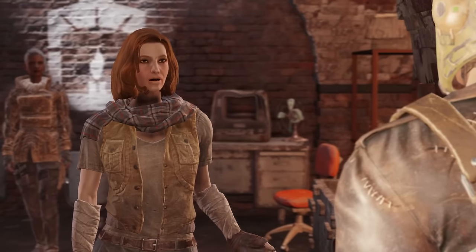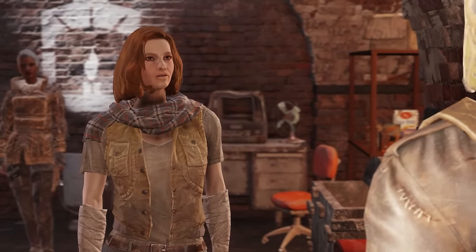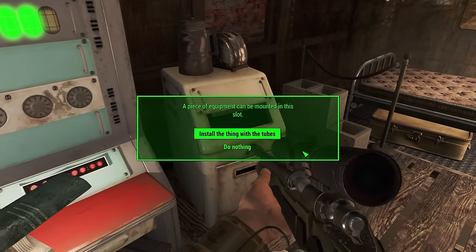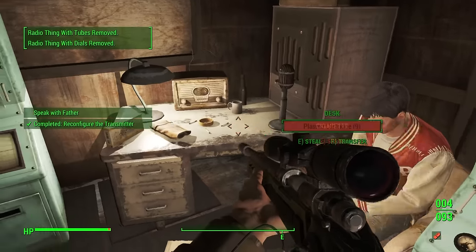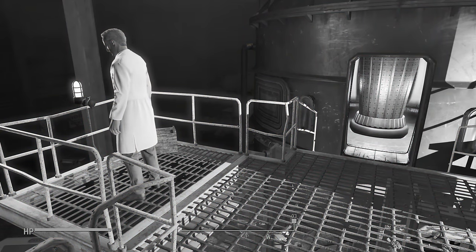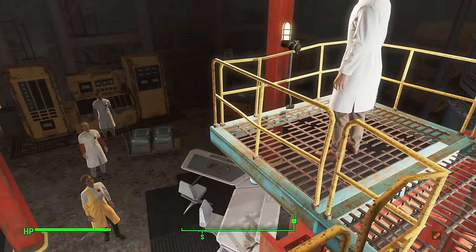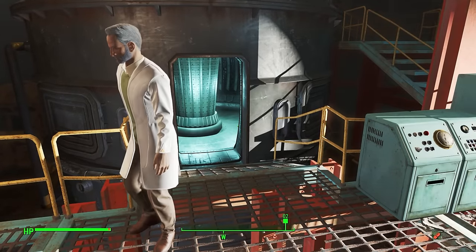I record Father's speech and decide to talk to Desdemona to find out there's another quest available at Ticonderoga. Desdemona is pleased with my ability to kill the Coursers, I buy some more ammo, and head over to the Radio Shack to spread my message to the world. Now knowing that there's a clear LED indicator, this takes significantly less time than in the past. Returning to Father again, I activate the reactor so that the Institute can have more power. They asked me how well I understood theoretical physics, and I said I had a theoretical degree in physics — they said welcome aboard.